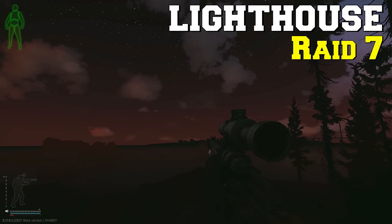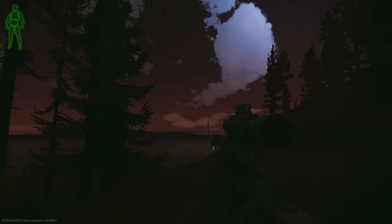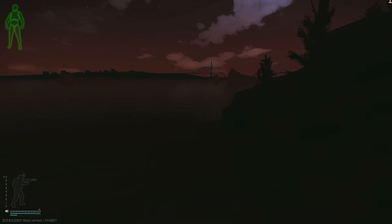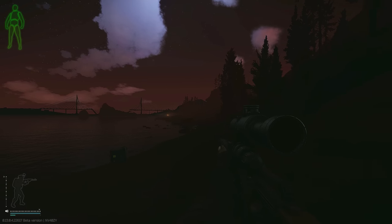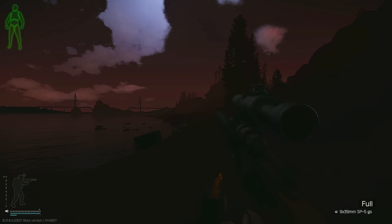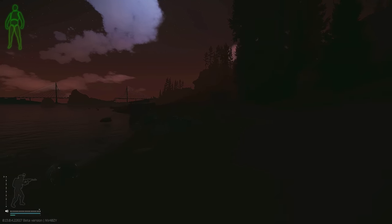We're on Lighthouse — I couldn't end the episode because we have a VSS with a scope. No better time than now to go do some rogues and hopefully get other stuff along the way. Let's run over to the rogues, try to kill them, maybe even some players. I think this has SP5 in it — not the worst. Let's get over there.